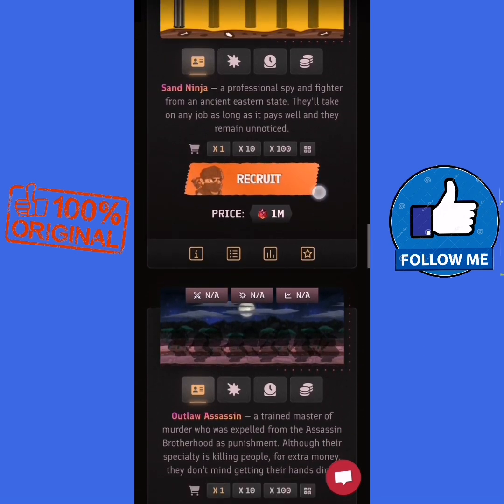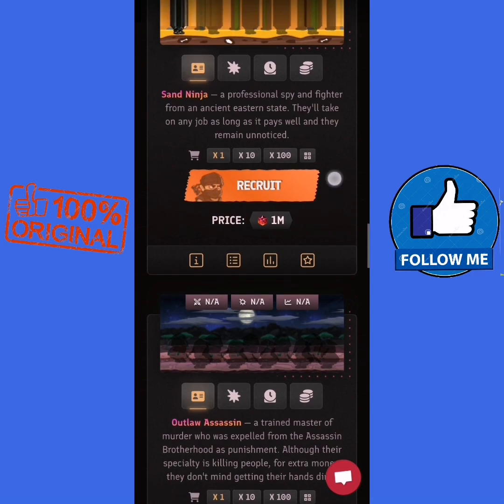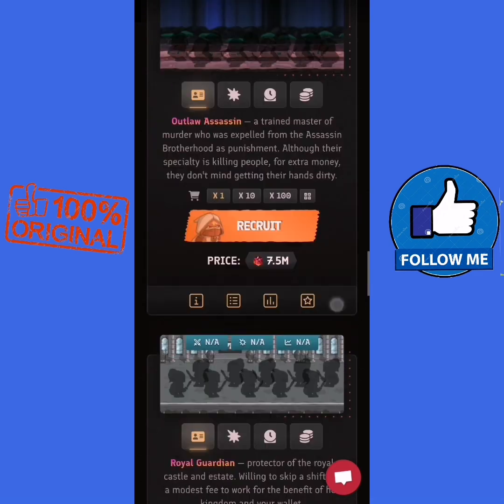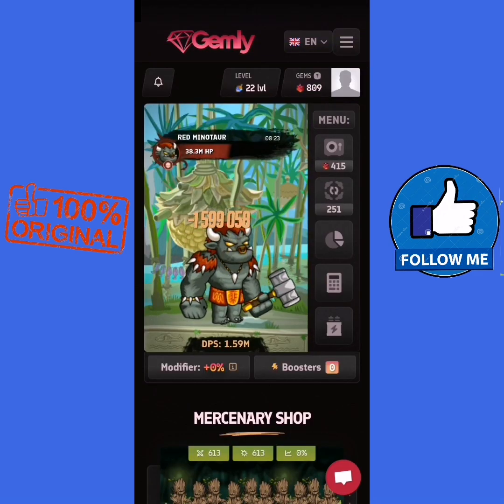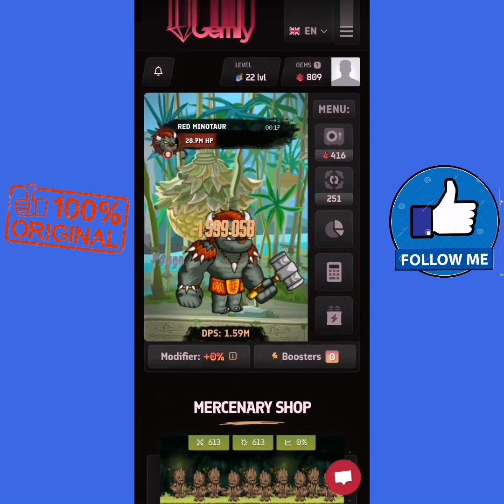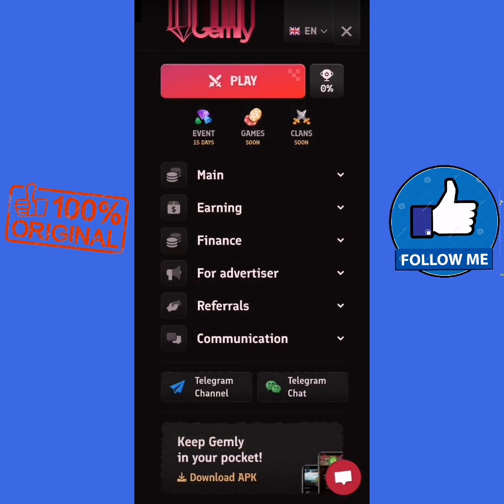I bought one character with one dollar deposited on the site. There are many characters you can deposit and buy. You can also use three ways to earn — just press here. We go to earning, we go to web surfing.